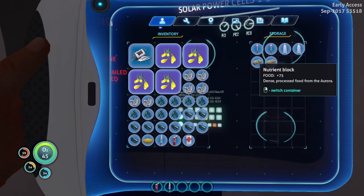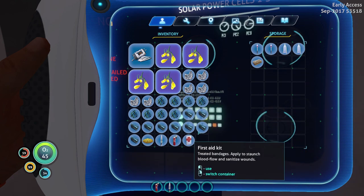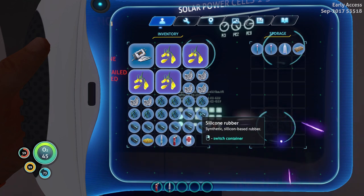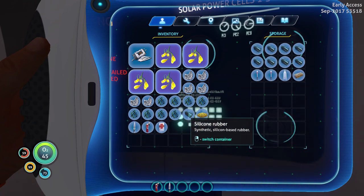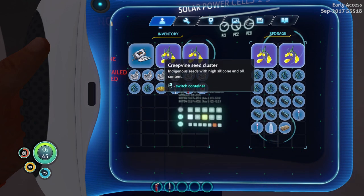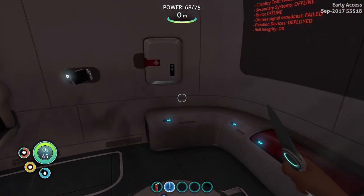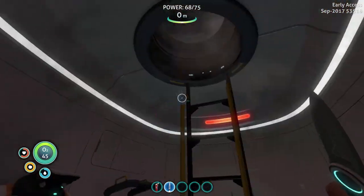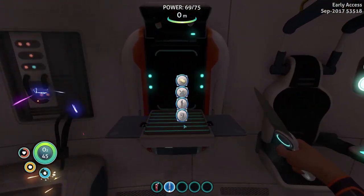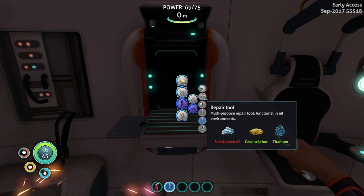Let's go ahead and grab this little nutrient block and consume that. We're so good now. Let's drop off all of this silicone — we don't need all this to carry with us. It's so dark outside. I don't like that it's dark outside. I want to repair this stuff, but I need cave sulfur — oh, it only takes one.